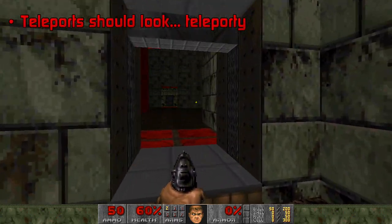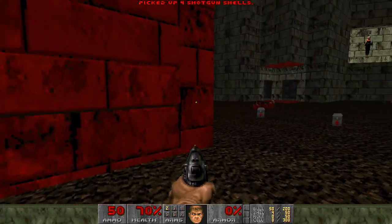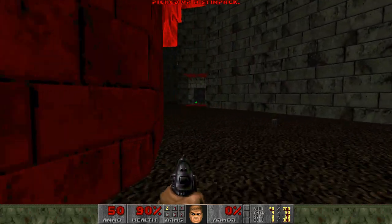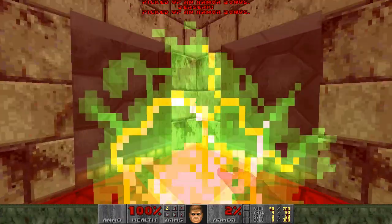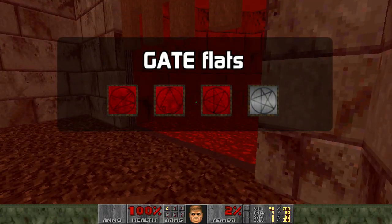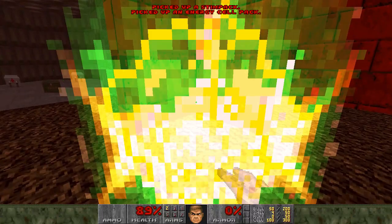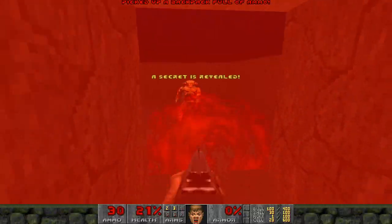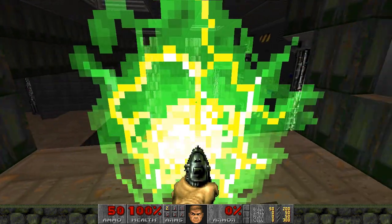Teleports should look teleporty. The idea is that a player should be able to tell how something can be interacted with based on what it looks like, along with what they've experienced before. Teleportation is actually triggered by the player moving across a line, but the flat used behind that line is usually important to the player's interpretation. The standard for teleports in the iWads is to use the gate textures, although several others can also do the job if you decorate them well enough. The player should be able to recognise this as something that invites stepping into. I tend to use the red gate textures for active teleports, and the white Gate 4 texture for indicating a teleport destination that doesn't teleport the player back again, but this is up to your own preference.